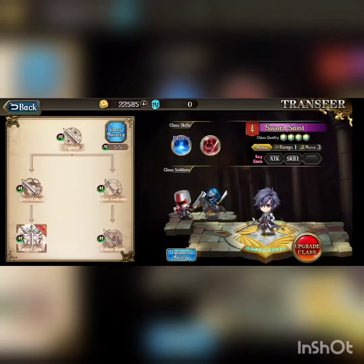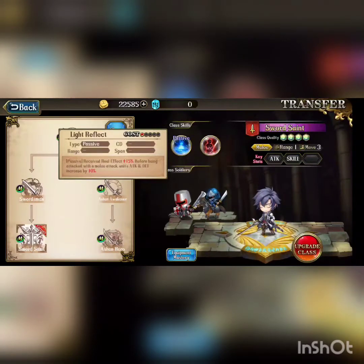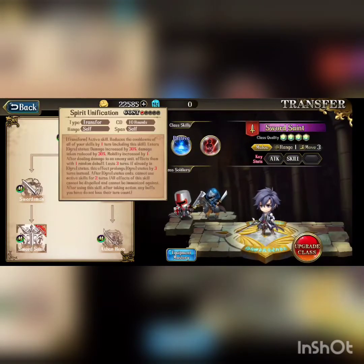Then his final class skills. Light Reflect grants received healing effects increased by 15% before being attacked with a melee attack, and unit attack and defense increase by 10 — it's a decent but not exceptional skill. Spirit Unification is his transform skill: it reduces the cooldown of all your skills by 1 turn and enters Ogre status. In Ogre status, damage increases by 30%, damage taken is reduced by 30%, mobility increases by 1, and after dealing damage to an enemy, inflicts 1 random debuff. Lasts 3 turns — always watch this, because 3 turns isn't a lot. If already in Ogre status, this effect prolongs it by 3 turns instead. After Ogre status ends, you cannot use active skills for 2 turns. This status cannot be dispelled, so it's very good.